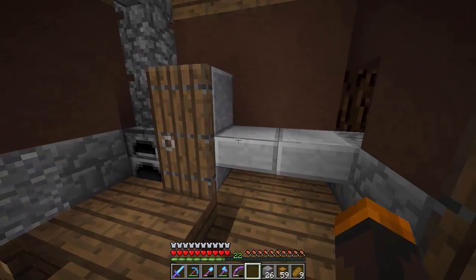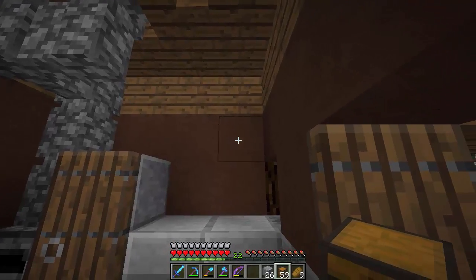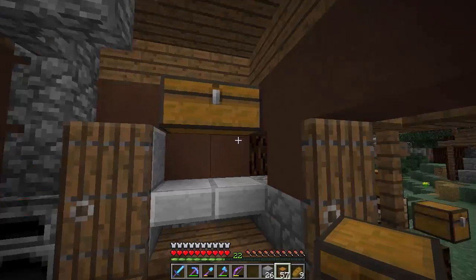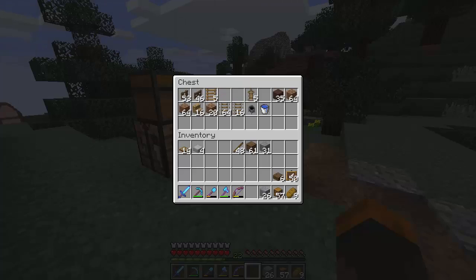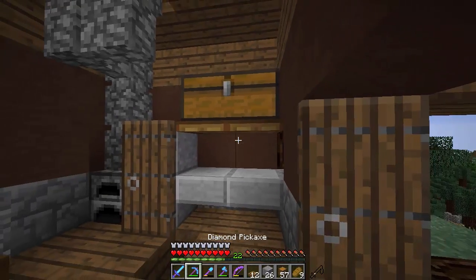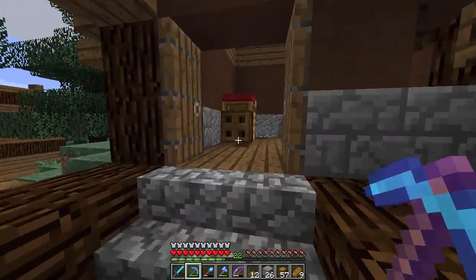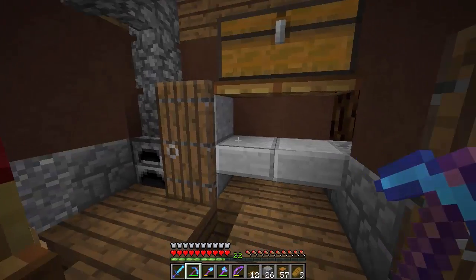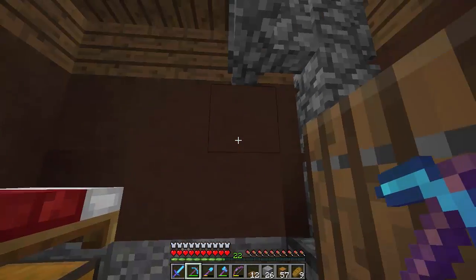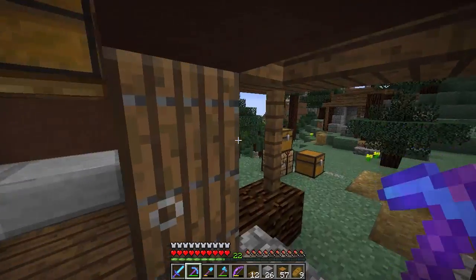Eventually the door might change, but it's simple so far. We definitely need some storage space — I'm thinking a double chest up here. We can add trap doors to it — let me try that. Hey, it works! This is looking great for a compact home. I'm pretty happy with this interior — it's compact, it's cozy, and that's just what I want. We could add a window but for now I'll leave it without one.